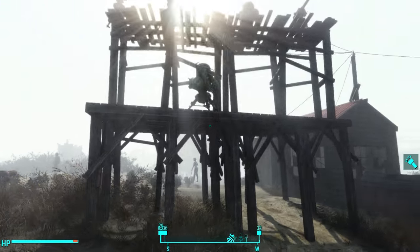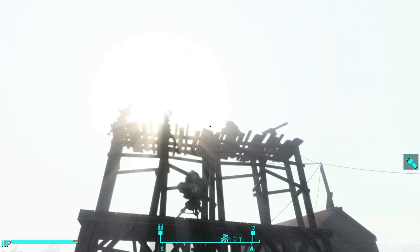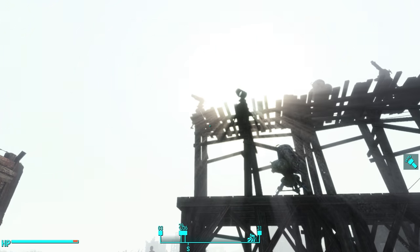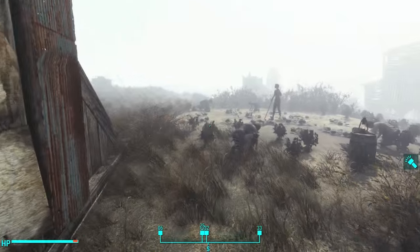It just makes me mad. But I've got one defense stand here. It's fairly simple: two ballistic machine gun turrets, a spotlight, a missile turret, and a heavy laser turret, with one settler set to defense in that guard tower.